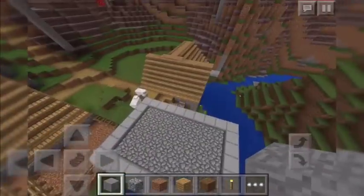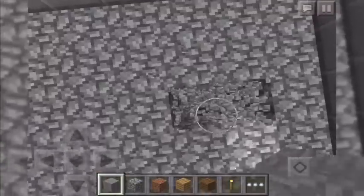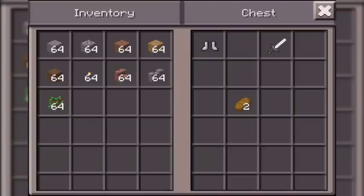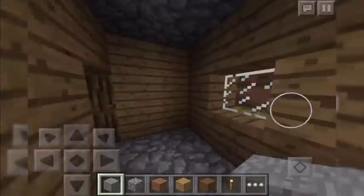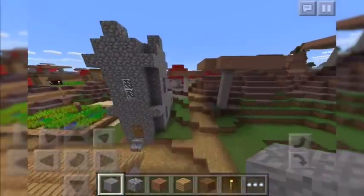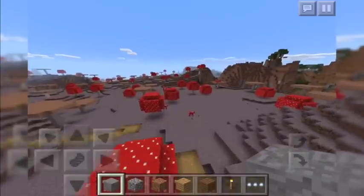Now we do have a blacksmith. Let's go ahead and check out what's in here — bust through the roof. Here we go. We have an iron sword, iron boots, and two pieces of bread, which is actually really cool loot, and that just makes the seed so much better.